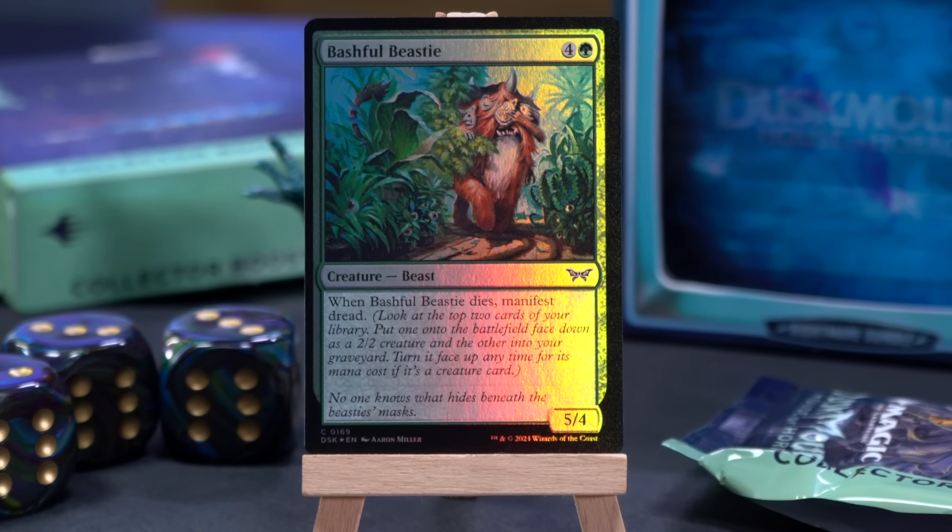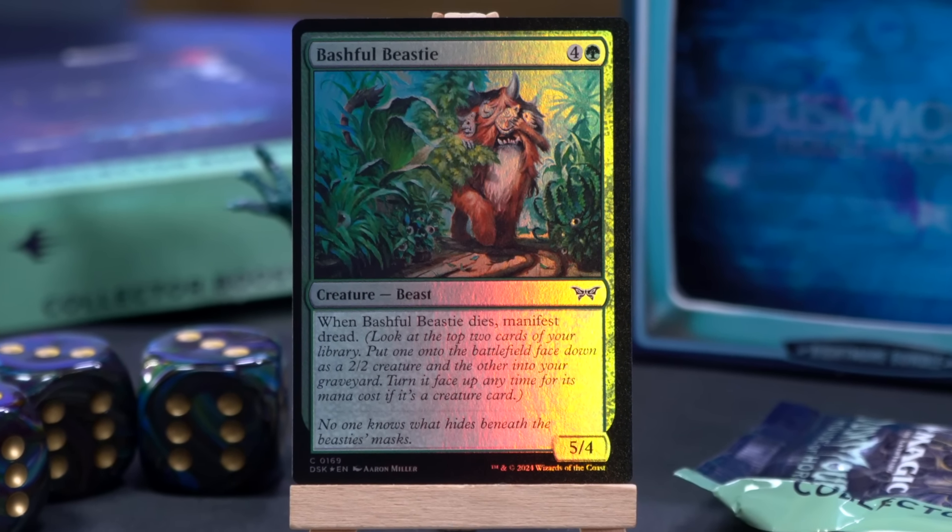This is manifest dread, which I should know by now but haven't written the judge script for yet. It seems much better than regular manifest. Look at the top two cards of your library — put one onto the battlefield face down as a 2/2 and the other into your graveyard. That is strictly better manifest: you get to pick, you get selection, and you get to put something in your bin, which is upside. Your graveyard is like a second hand.